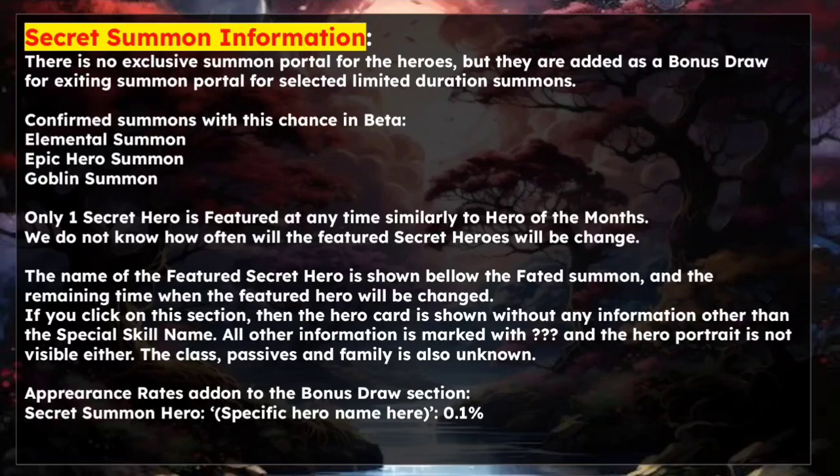All other information is marked with question marks and the hero portrait is not visible. The class, the passive, and the family are also unknown. In the appearance rate, under the bonus draw section, the specific hero name will be listed as Secret Hero V, Secret Hero IV, or something similar — these are the names of the secret heroes 1 through 5. There are 5 in total and they will rotate, with an extremely low 0.1% chance to be pulled. You are not going to be able to get this easily, and this also applies to spenders.